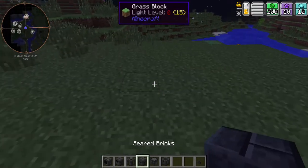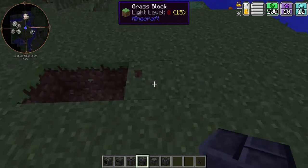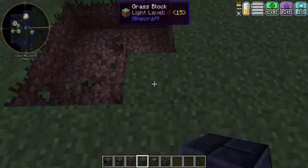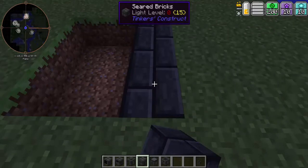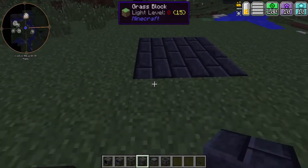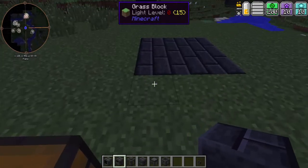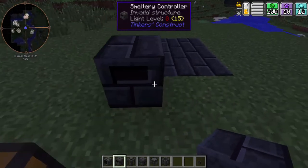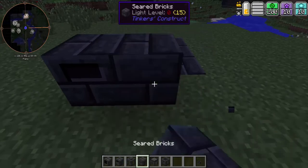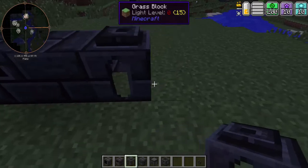Now we're going to get into actually building the smeltery. First, what you're going to want to do is make a 3 by 3 area and fill that in with the seared bricks. Next, take the smeltery controller and place it down here, then place a brick in the middle.